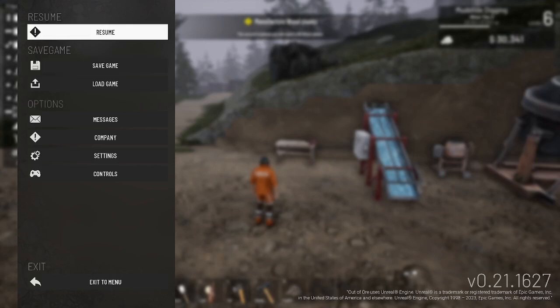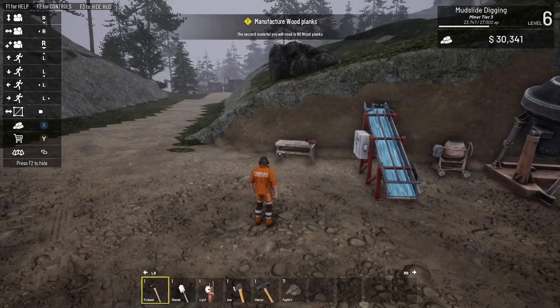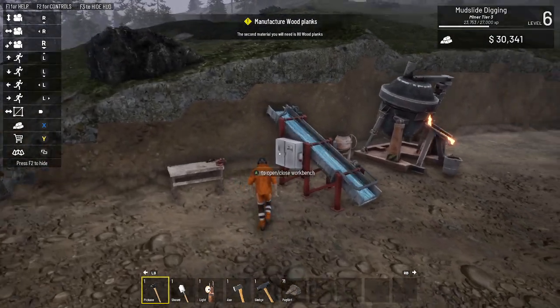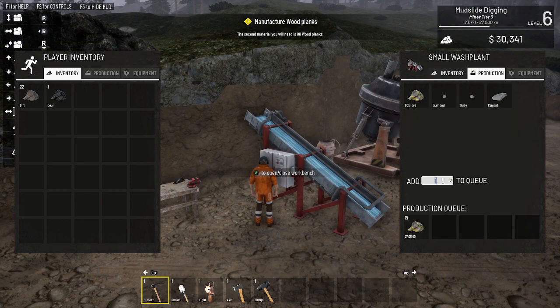Welcome back to the next episode of Out of Ore. I'm continuing where I left off last episode - I have 71 things of ore. I'm going to put the 71 up here, that gives me 75. I'm going to see - that's five pay dirt. 75 divided by five should be 25.